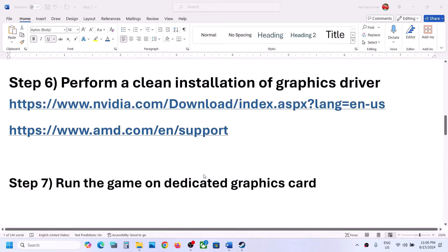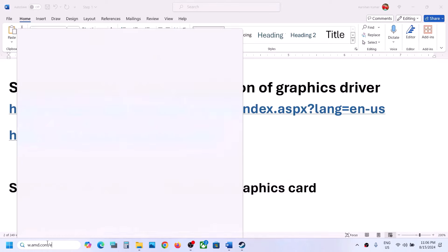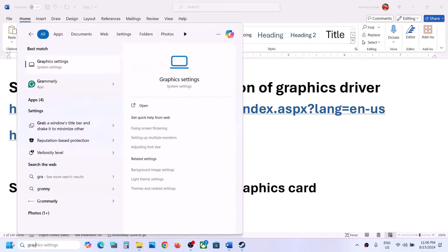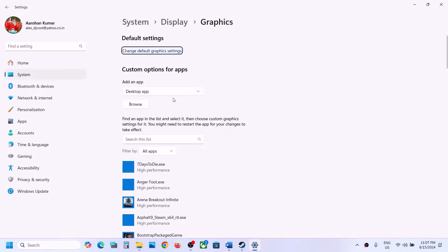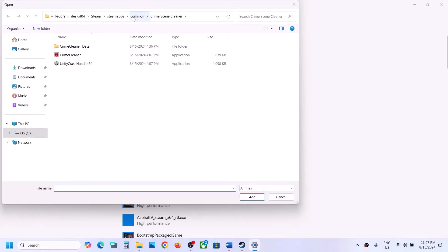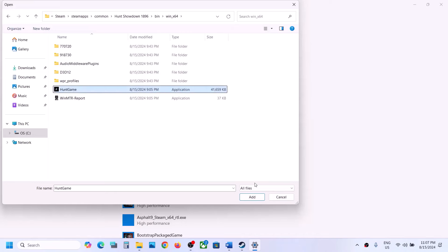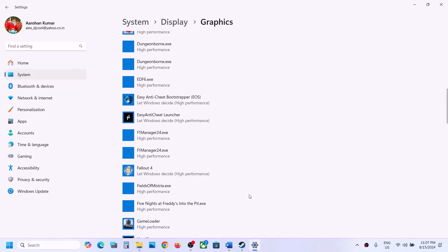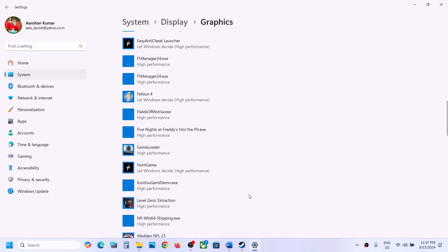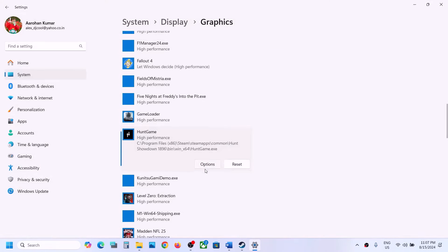The next step is to run the game on the Dedicated Graphics Card. Type Graphics Settings in the Windows search box and go to Graphics Settings. Click on Browse, go to the game installation folder, open the game folder, then Win64, select the exe file, and click Add. Once the game is added, click on the game, click on Options, select High Performance, and click Save. Then launch the game and check.